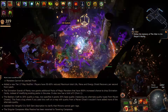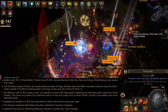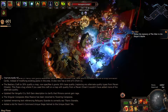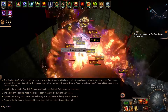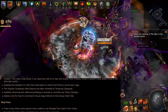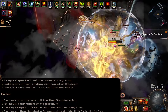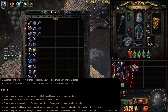The Divination Scarab of Plenty now grants additional packs of magic monsters that have an 800% increased chance to drop divination cards, instead of modifying existing packs in the area. It now also has a limit of five, up from one. The Bestiary craft to 30% quality map now specifies it grants 30 base quality, replacing any alternate quality types from Maven Chisels — this fixes a bug where using this craft on a map with quality from a Maven Chisel wouldn't add more alternate quality. Updated the Vengeful Cry skill gem description to clarify that minions cannot gain rage. The Singular Carapace passive has been renamed to Towering Carapace. Updated remaining text referring to Reliquary Scarabs to correctly say Titanic Scarabs. Added a slot for Krom's Command unique siege helmet in the unique stash tab.